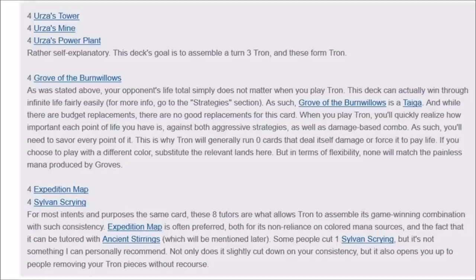Grove of the Burnwillows acts pretty much like a tap land — there's really no reason not to play it. It allows you to dip into both green and red. You also play four Expedition Maps to get your Tower, Mine, or Power Plant — whatever piece is missing. Sylvan Scrying is your land tutor, which should help you assemble the Tower, Mine, and Power Plant. Once those lands are up, you're just going to play huge card after huge card. A lot of times you can use Eldrazi to win, because your mana sources produce that much mana.